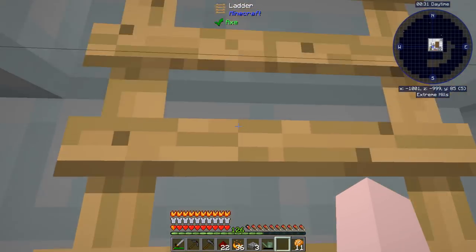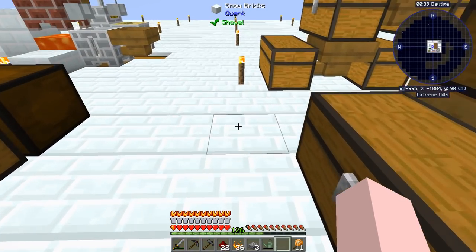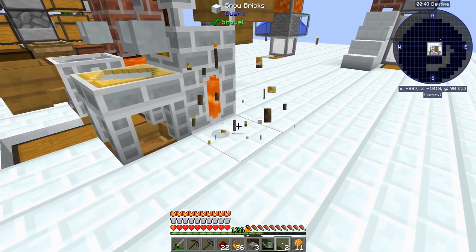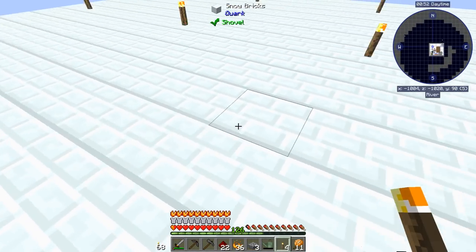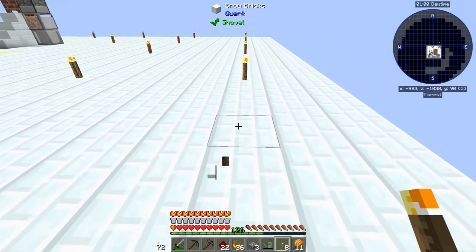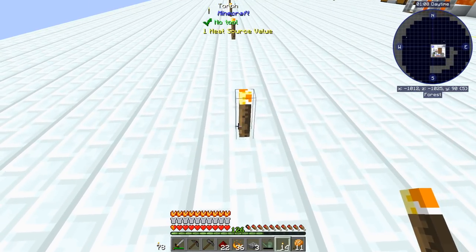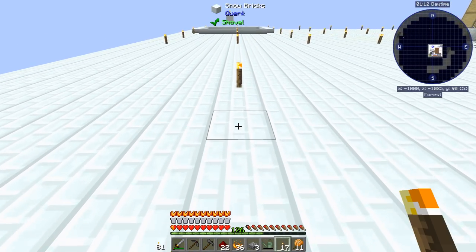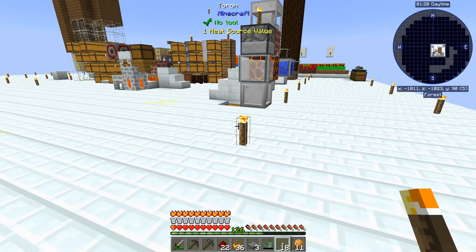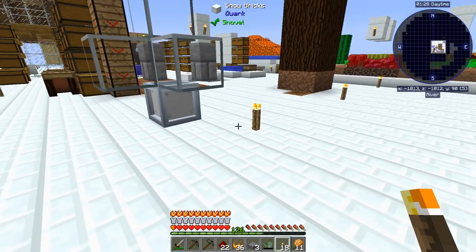We're right in the morning now, so what we've got to do is run around and break the torches. Let's hit F7 while we're doing this — that shows where mobs can spawn. Because if the torches are here, the feral lamp can't place the lights, since it has to be under light level 10 to place the light. So I'm going to run around and break all of these. I think that pretty much covers it for this episode. I hope you found something worthwhile from it. I hope you enjoyed it — go out there and have some fun. Thanks.